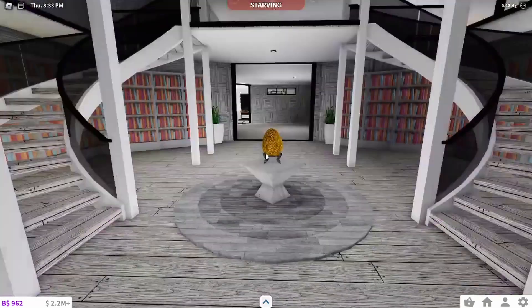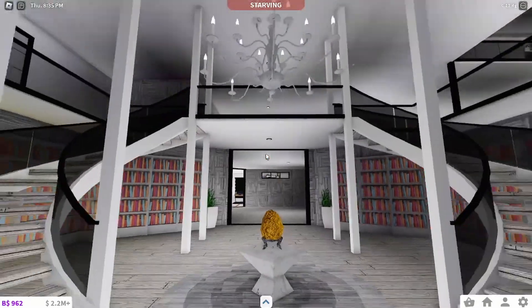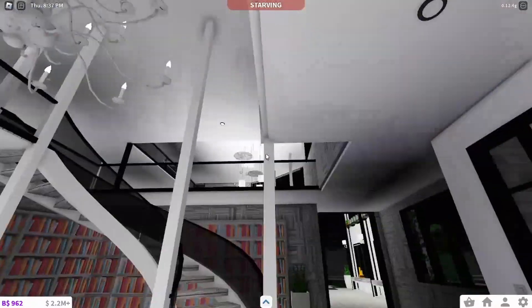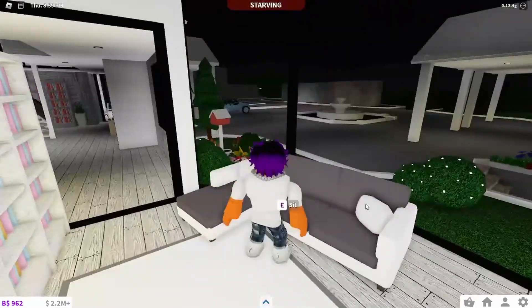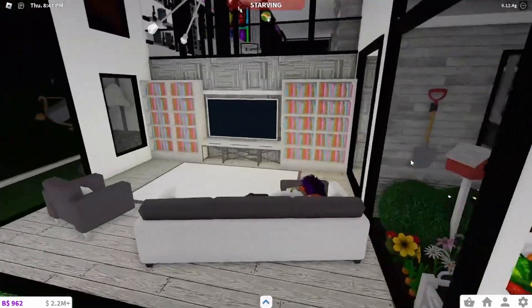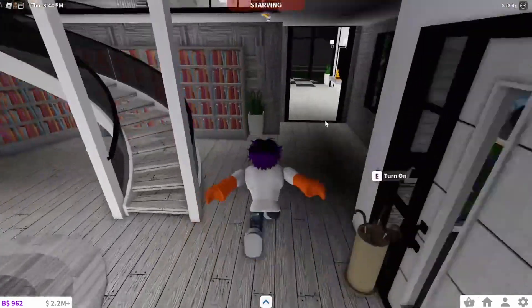Out front we've got the 120k egg just to flex my wealth on those poor little gremlins begging for money outside. There's a nice little chandelier, and on the left we have a little chill area where you can just hang out and people can watch you through the window. Yeah, there's a nice little chill room here.